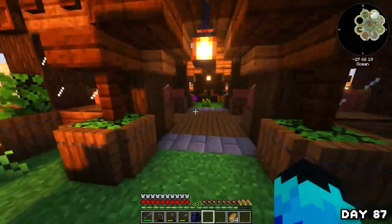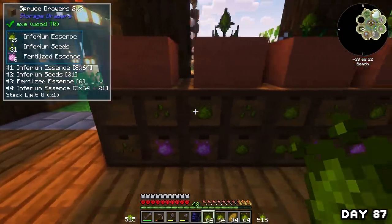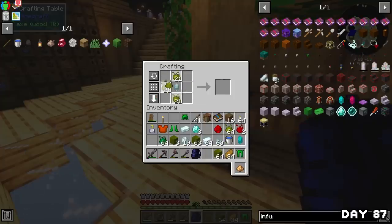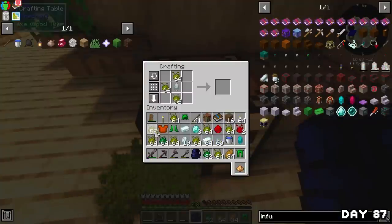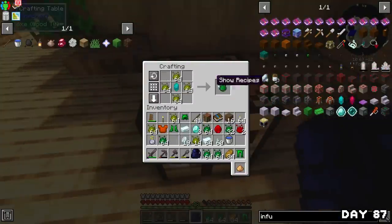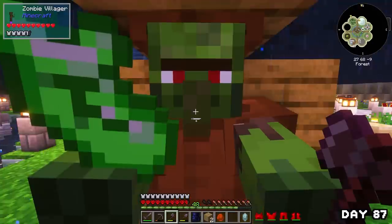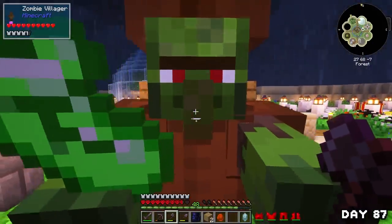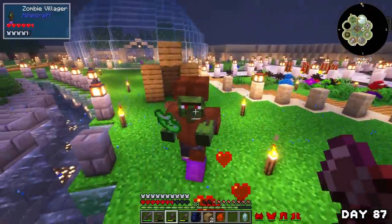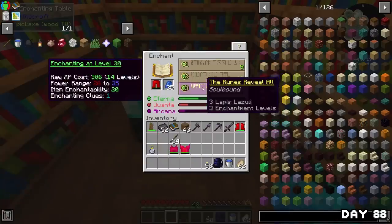On day 87 I took a break from builds and headed to the greenhouse to harvest all my inferium essence — just a tiny bit — and got back to work on making supremium gear. This took a while due to the sheer amount of things to combine, but I finally had a full set of supremium armor. I tested it on our captive zombie friend and honestly I can't tell whether it was worth it, but at least we have it. On the morning of day 88 I enchanted all my gear and made a fresh set of netherite tools and enchanted those too.